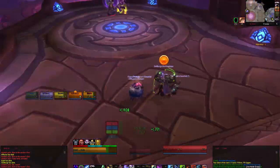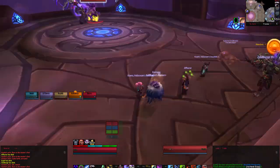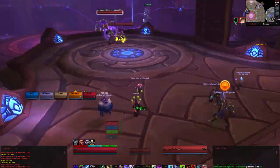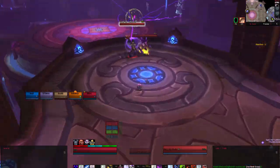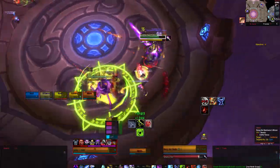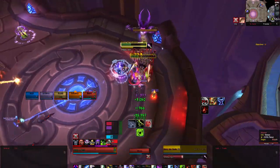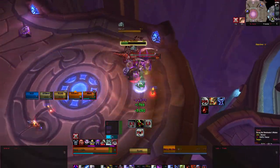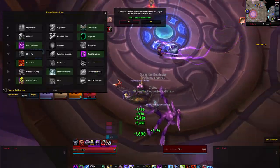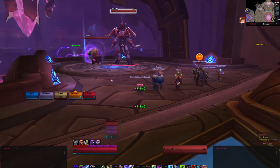The trash before the last boss consists of 3 warlocks, one for each spec. The first warlock is Dorag the Dominator, an Affliction Warlock who will start out with an Imp. The Imp can generally be ignored or CC'd if your group has the ability to do so. Dorag will continuously cast Shadow Bolt and apply Unstable Affliction. Healers do not want to dispel Unstable Affliction because it will silence you. He can summon additional demons like the Felhound, but DPS should just stick to focusing down the warlock.